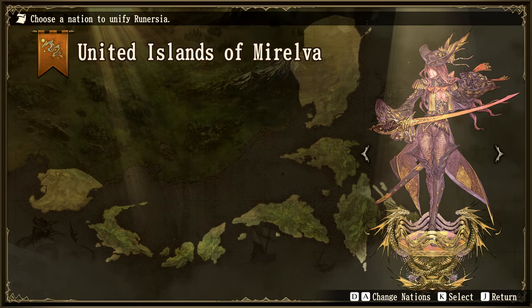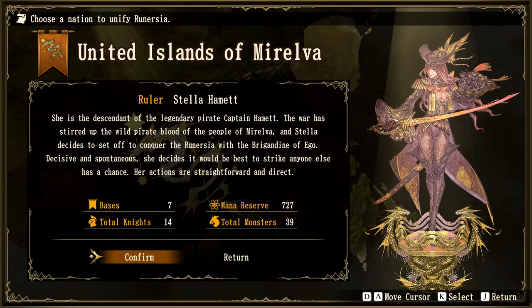Then we've got the United Islands of Marelva — look at all these islands. The ruler Stella Hamet is the descendant of the legendary pirate Captain Hamet. The war has stirred up the wild pirate blood of the people of Marelva, and Stella decides to set off to conquer Runerzia with the Brigandine of Ego. Decisive and spontaneous, she strikes before anyone else has a chance. Seven bases, 14 knights, 727 mana reserve, and 39 total monsters. I think that's everybody.